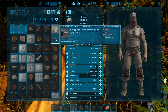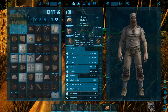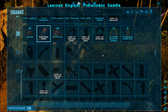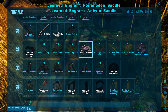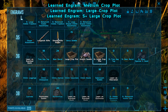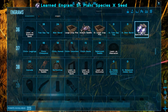So we need 10 metal, 20 hide, 50 stone. We're going to go ahead and do that. I can now get the pteranodon saddle, so I'm going to go ahead and unlock that. I'm also going to get the ankylo saddle, and the large crop plot, because we're definitely going to need that. I think that will be it for right now.